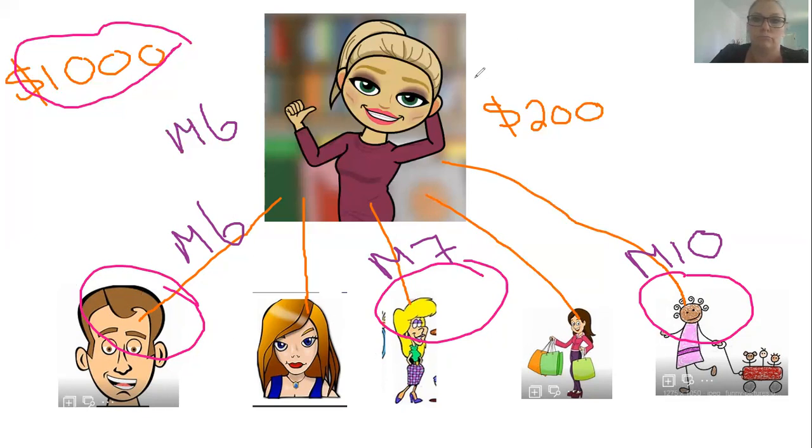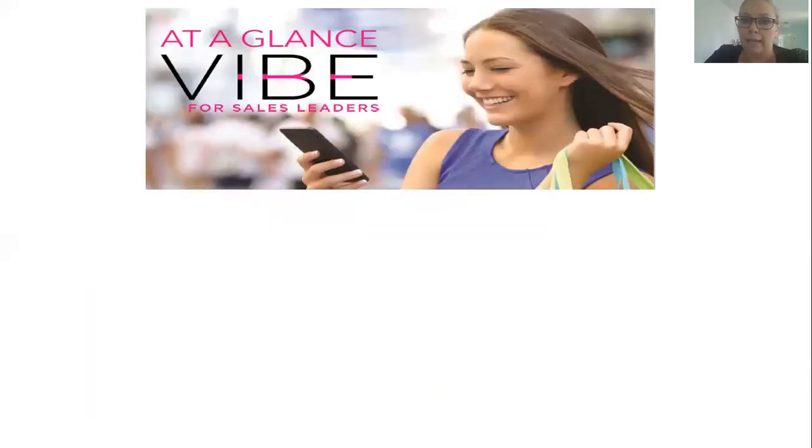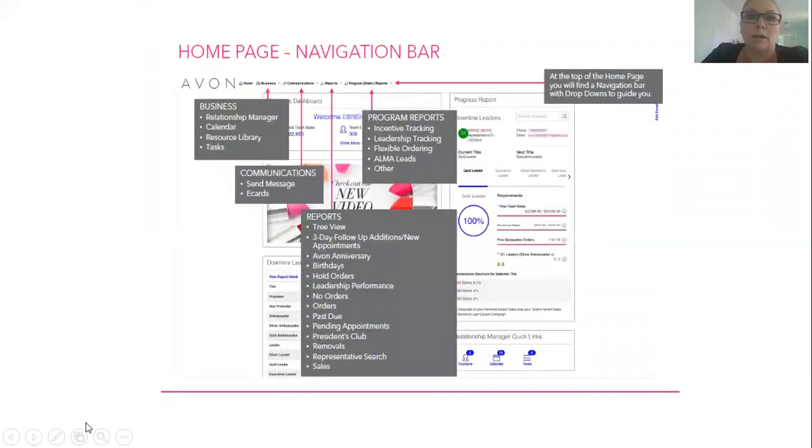You have the VIBE at a Glance document, which you can find on avon.com as well as on our Facebook pages in the file section — I've also sent it out to all promoters and above. It's under Sales Leadership, then downline manager and VIBE for sales leadership. It gives you all the training materials and resources. It's a great way to really understand your business, and there's a lot coming up this year if you're interested in growing.